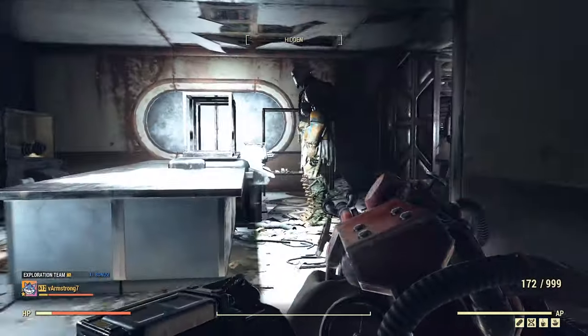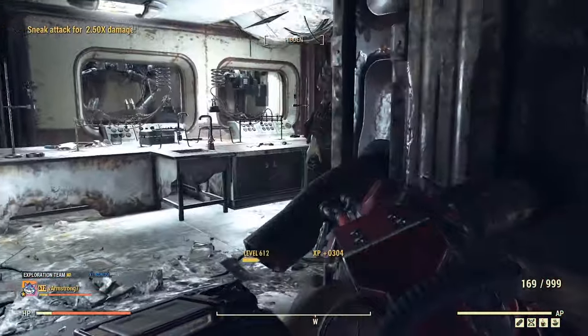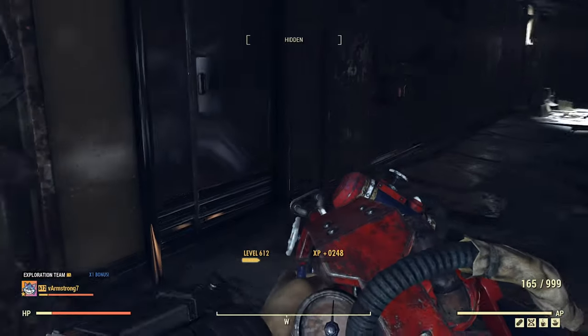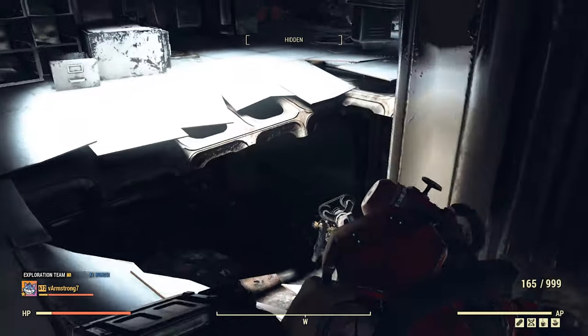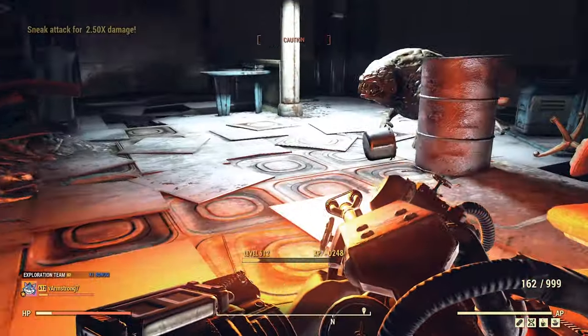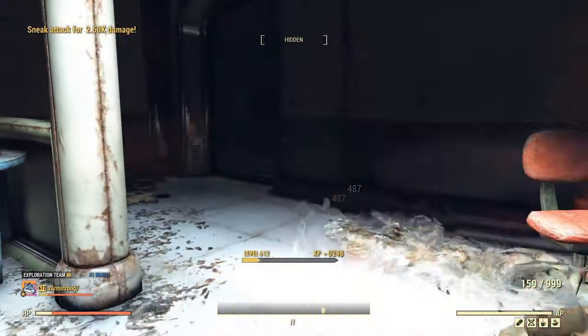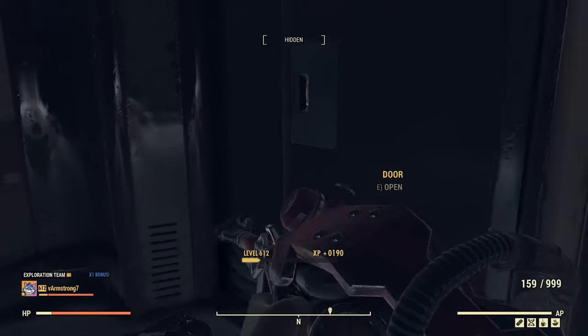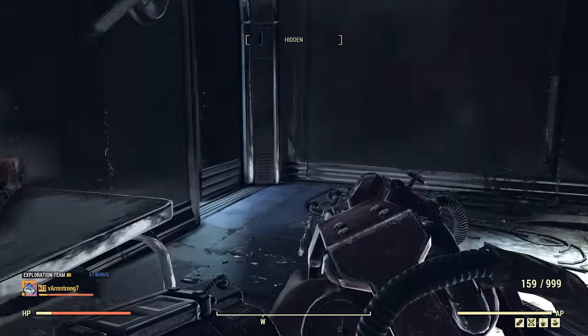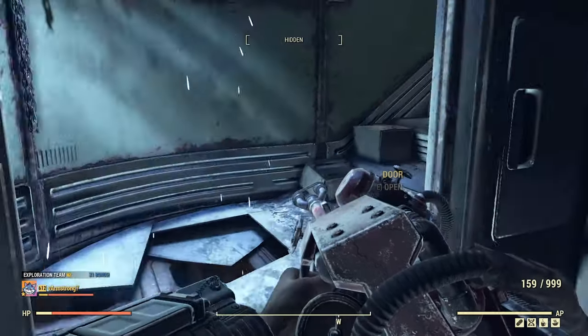About using a flamer as your primary weapon, I can tell that they break fast. Not as crazy fast as their legacy brothers, but definitely faster than miniguns. Let's say I can do three daily ops before it breaks from 200% condition, so you get the picture. From another point of view, I've never used a minigun in daily ops, but if you do, you will know.